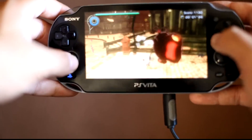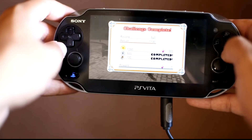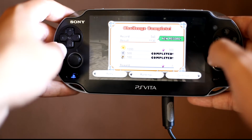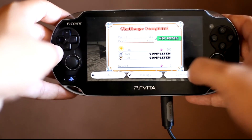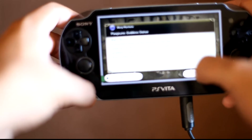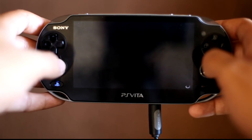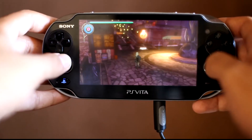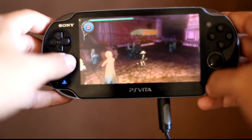In terms of game length, if you don't do side missions maybe four to five hours to finish. With side missions maybe around eight hours. Each mission also has a ranking — gold, silver, and bronze — so if you're trying to get all gold ranks it'll take a while. There are also secret Easter eggs and missing people to find around the town.